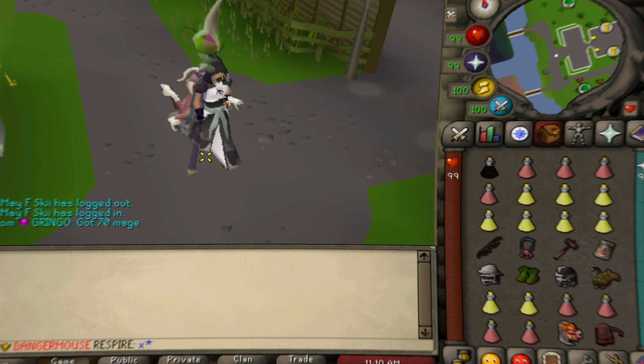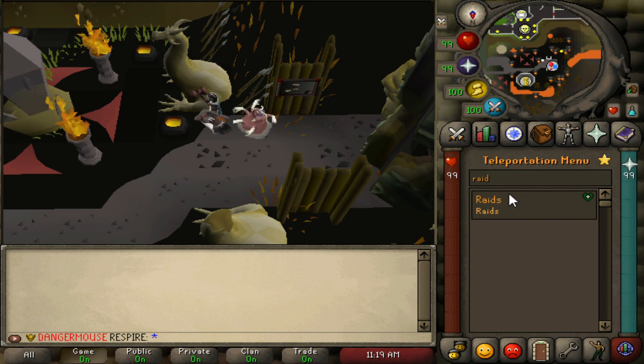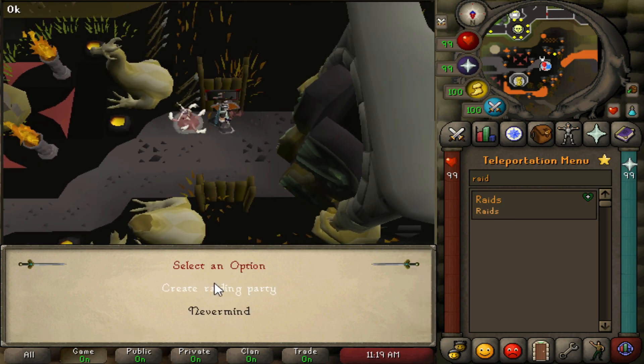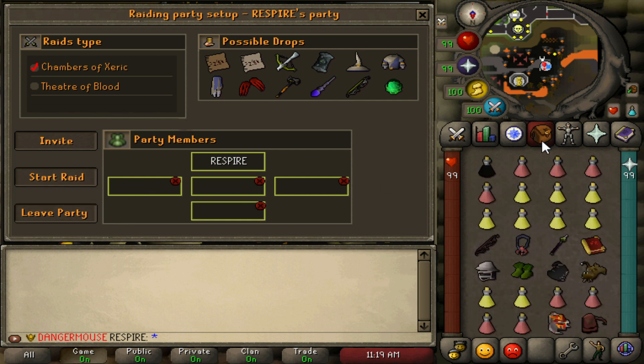To start your first raid, go to the teleportation menu, type 'raids,' and come to the recruiting board to start a party. I would not suggest doing solo raids — they take too long and aren't efficient unless you're in best-in-slot gear. I'd suggest getting a partner for a duo, trio, or even scaling up to a four or five man team.